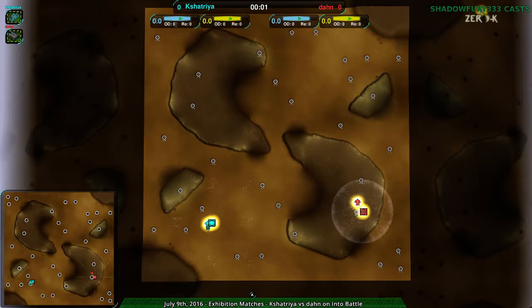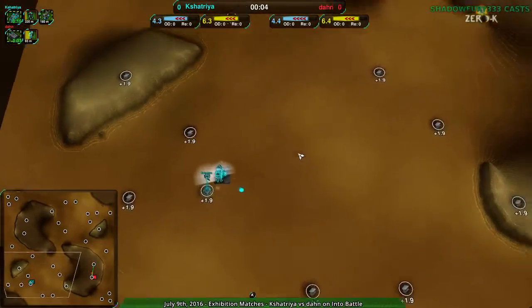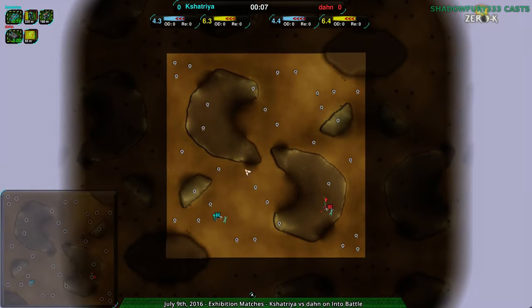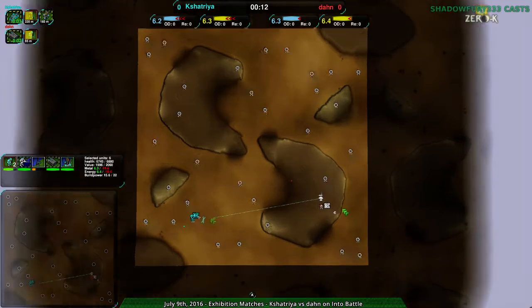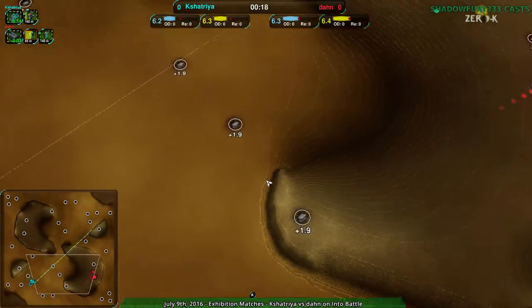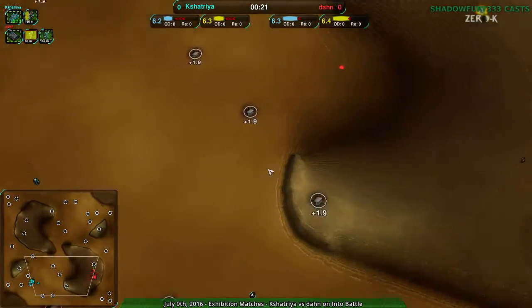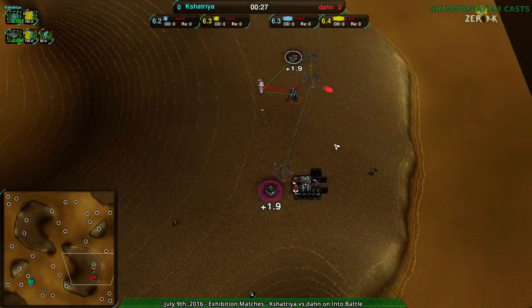So this looks pretty exciting. In case you're wondering, yes, Kshatra - I do have the request match for next game. The game after this is a match that Kshatra requested, but this one is just a match that Kshatra happened to play against Dawn on Into Battle, which is starting out really exciting because Dawn is starting out right next to Kshatra. Dawn is basically going for a rush build - they're going right where Kshatra would start - Kshatra going for JumpBot Factory as well against Dawn's CloakieBot Factory, so Dawn's being really risky here.